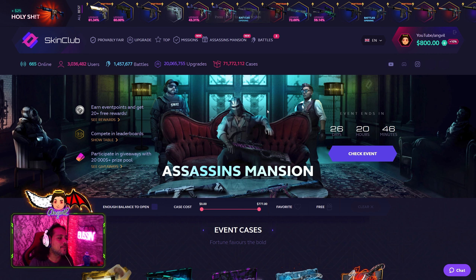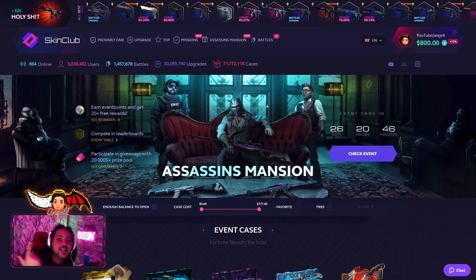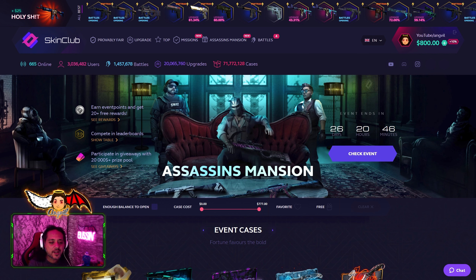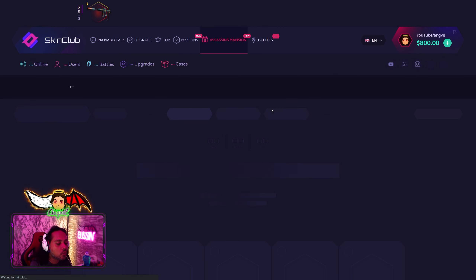What's going on guys, welcome back to another Waste That Money video. Today I'm back working with Skin Club, sponsored with 800 dollars, and the Assassin's Mansion event is up and running on Skin Club with 26 days left. Remember to use code angel down below and participate in the event because you are guaranteed to walk away with free stuff.